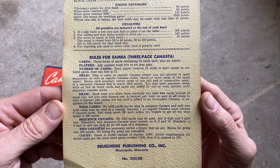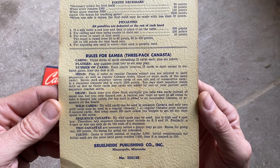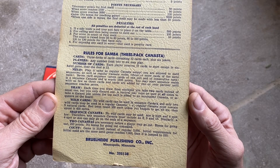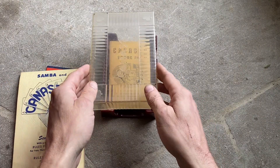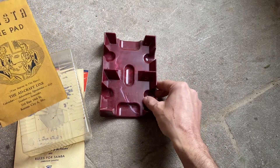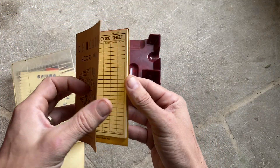Here's the rules for Samba three-pack Canasta. If you want to know how to do that, I have the two-pack container — you might want to pick one of those up — and a score pad.